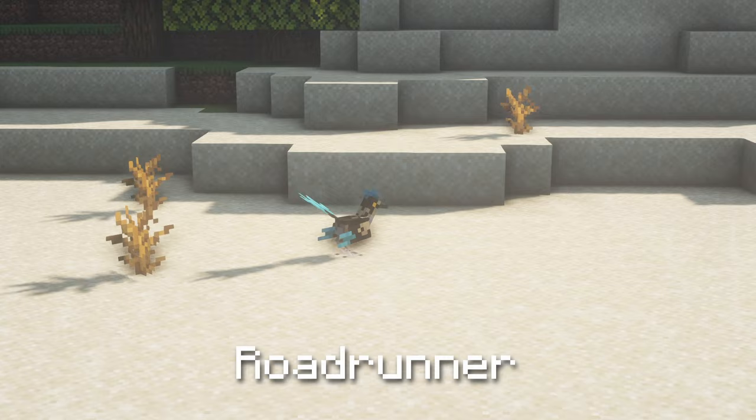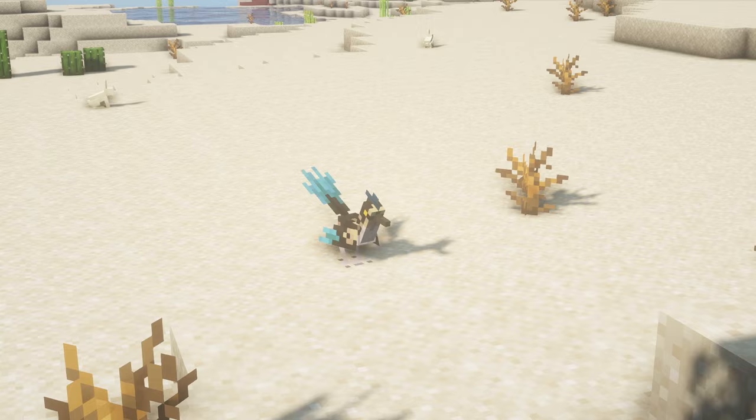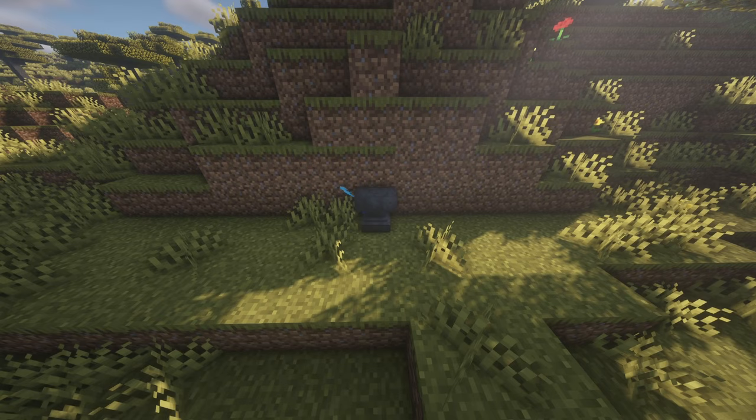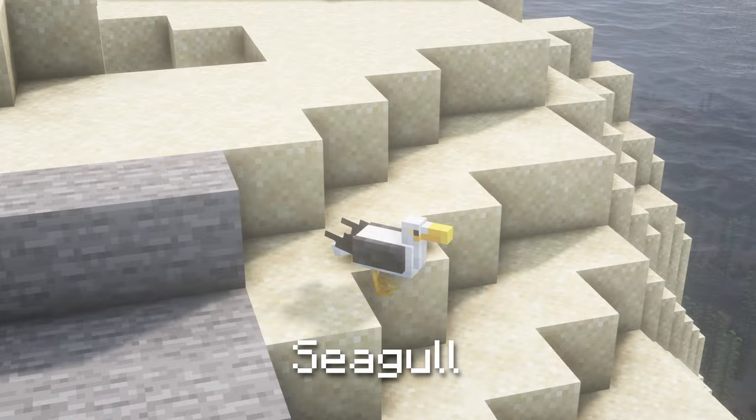The Roadrunner. In deserts and badlands, this medium-sized bird hunts down little snakes with its feathers. Players can create shoes from these feathers, allowing them to move faster on sand. Renaming a Roadrunner to Meep will transform it into the Roadrunner from Looney Tunes. As a reference to the cartoon series, Roadrunners are also immune to damage from anvils.